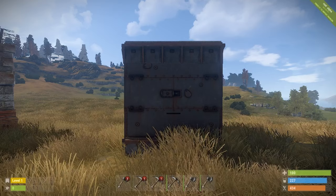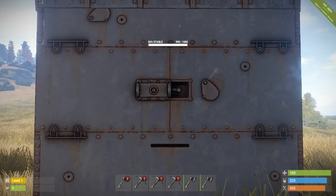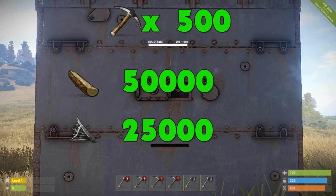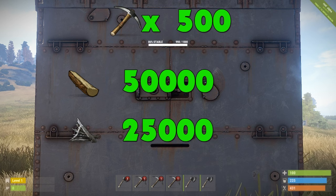For the last of the standard building components we have our armoured building components. We have managed to do 2 damage out of the 1,000 health, which means we're going to need 500 pickaxes. 500 pickaxes would cost us 50,000 wood and 25,000 metal fragments, and it would take us 12 hours and 30 minutes to get through an armoured building component.